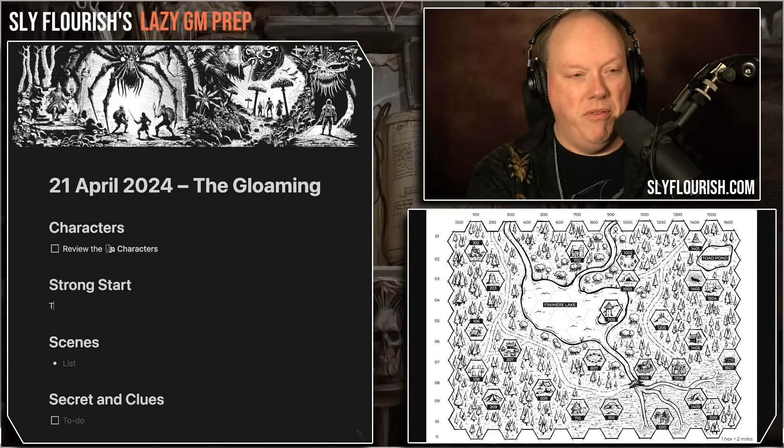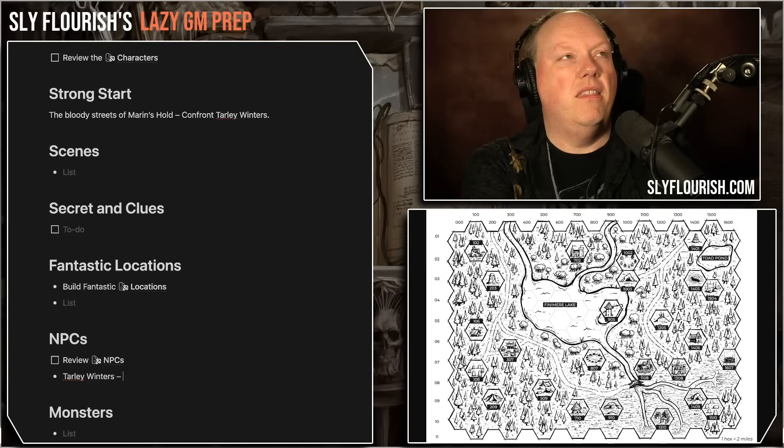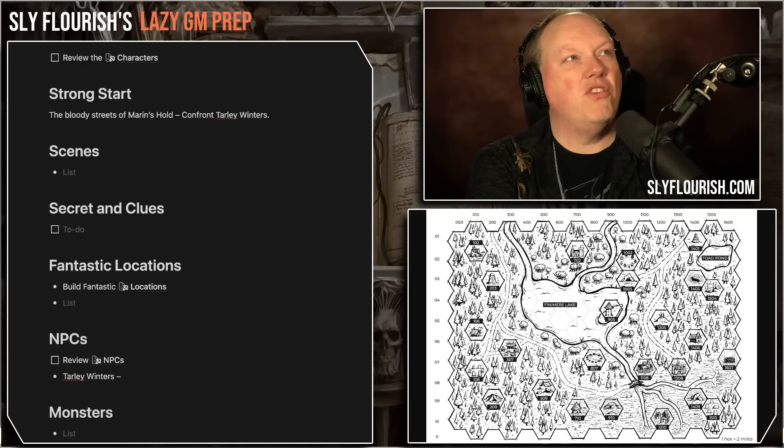Our strong start is the bloody streets of Marin's Hold confronting Tarly Winters. Let's think about Tarly — she's the head of the town. How strong is she? Going back to my old favorite of using characters from Deadwood: she's not Sheriff Bullock, because Bullock never would have allowed the Knights of St. Yidris to take over the town. She's also not Al Swearingen, and she's not as weak as the mayor either.